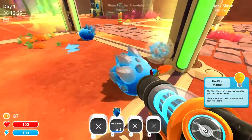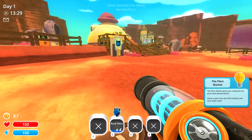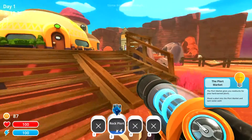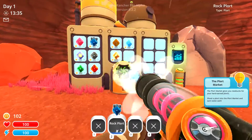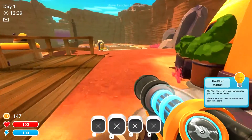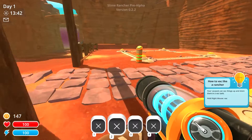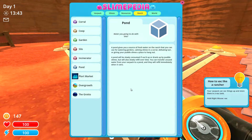We'll unload all of our carrots so they can get munching, suck up their plorts, sell them, and go scavenging for more rock slimes. I believe there's something that said if you buy the water pond it's good for gardening.